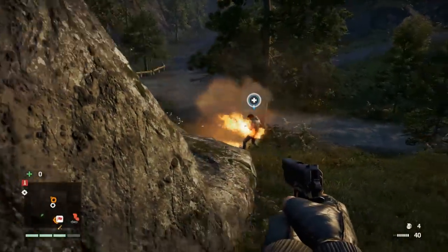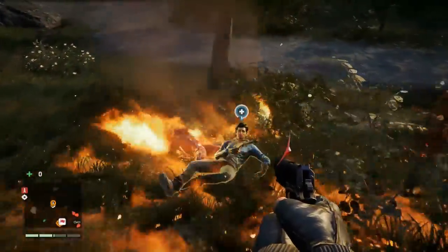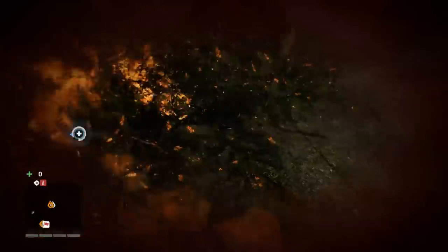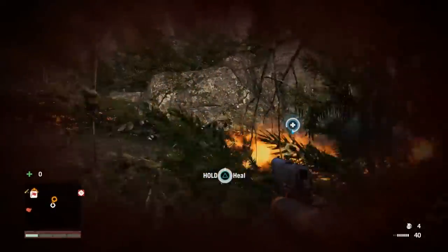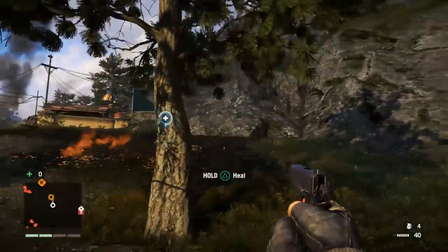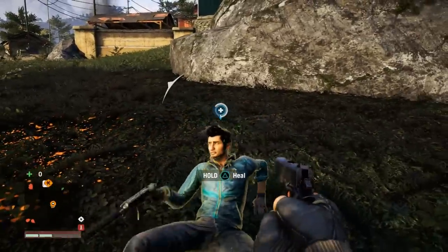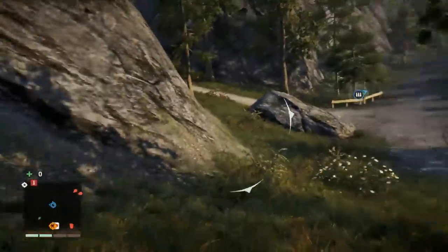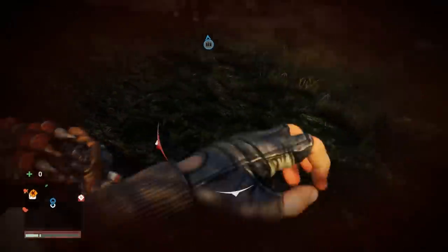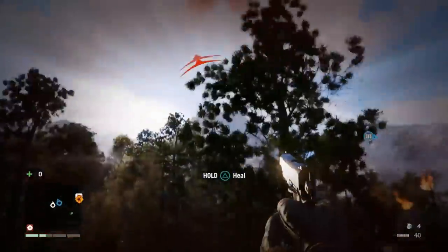My partner gets set on fire with a Molotov, so I try to go in and help him, but everything is on fire and we're taking heavy fire from every side. He's in the middle of the fire so I tell him get out of there so I can reach him. He crawls out of the fire and now I can pick him up, help him out, and heal him. We're taking more bullets and really under pressure, but we got the situation back under control.